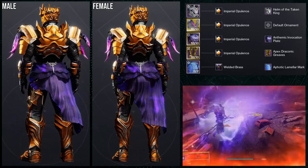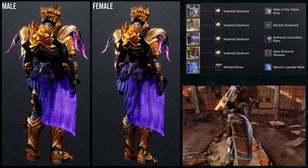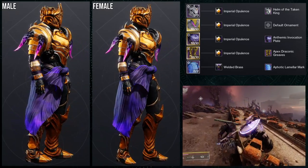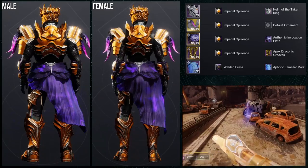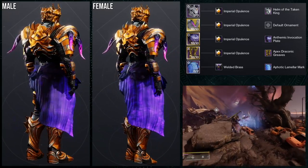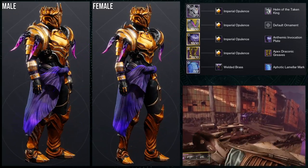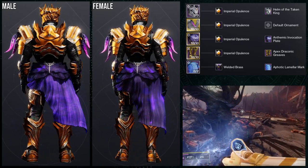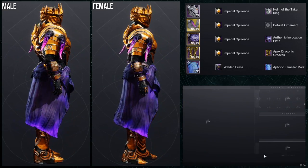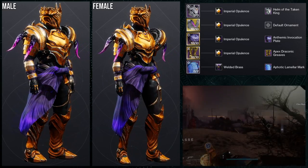For shading, it's Imperial Opulence for everything except the mark, which is Welded Brass. I don't traditionally like Imperial Opulence — I have it on my favorites because it's usually a shader I go to when I want to reverse something. If you don't know, Imperial Opulence has an opposite shader that is inverted colors — so instead of orange gold, it's a really dark purple. I usually use that purple instead. When you combine them, you can get a really cool mono-purple look, which is really cool.